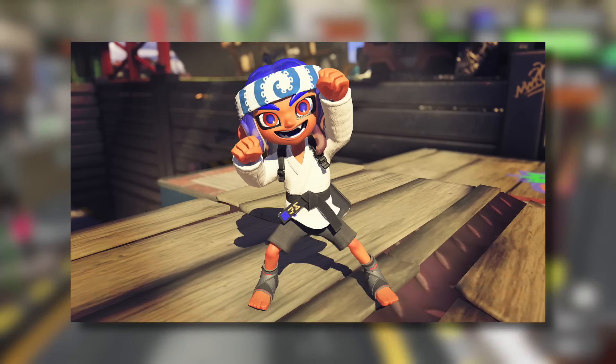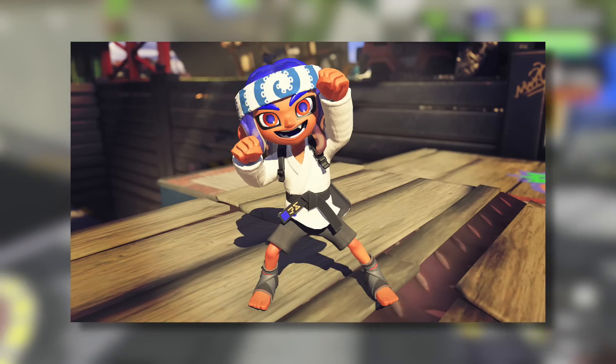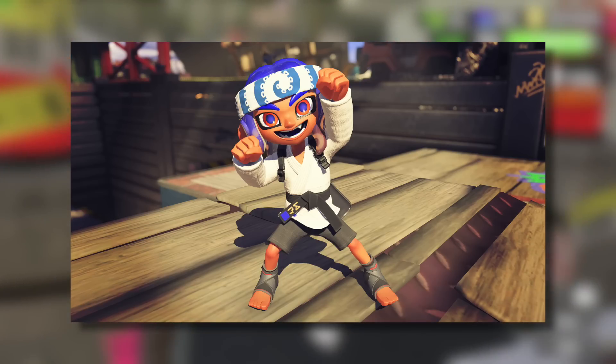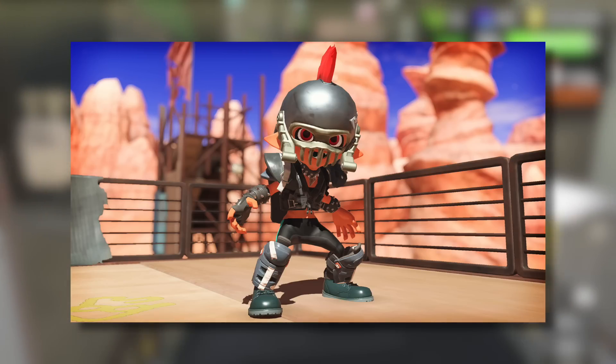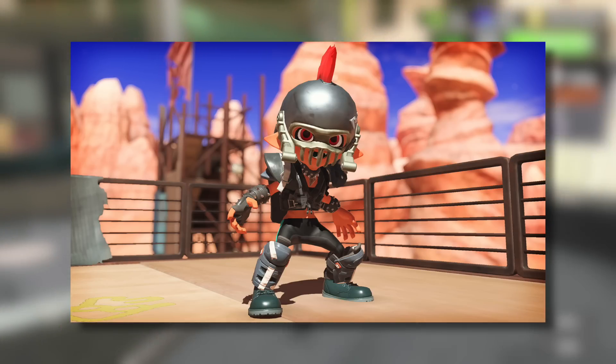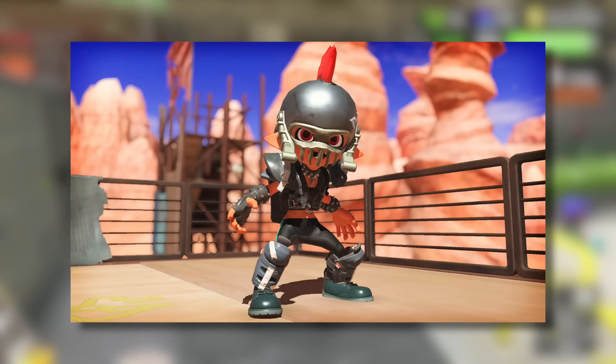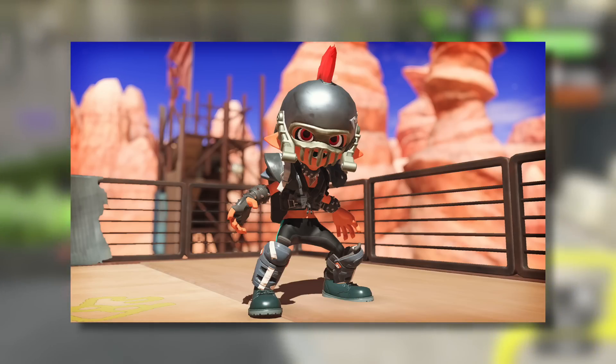Next we have the gear for the blue Octoling — I also think this looks pretty darn cool. I'm definitely a big fan of this and I'm sure a lot of people are going to like this outfit. And finally the gear for Smallfry, which has a fairly different vibe. I love how the hat is themed around him — that is really cool. I'm fairly certain this will be quite popular and you're going to see a lot of people wearing these once these Amiibo release.